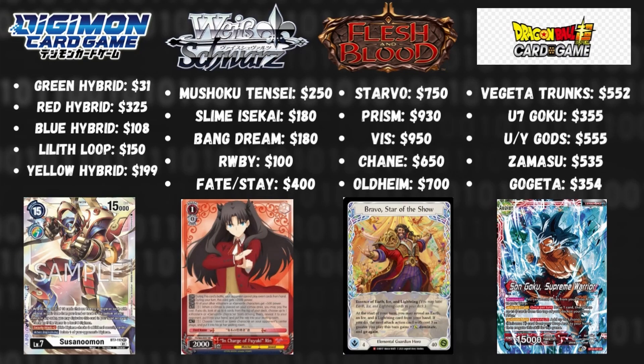Following up, we have Digimon. Digimon is a really weird case because it has a wide variety of decks — we see Green Hybrid at $31 and then Red Hybrid at $325. The reason for that is because secret rares and promos are quite expensive in Digimon, and Red Hybrid happens to feature multiple promos and secret rares. So Digimon ranges anywhere from dirt cheap to relatively mid-expensive. Then we have Weiss Schwartz, ranging from the mid-$100s to high $200s, with Fate on the higher end specifically because of expensive cards like Rin Archer at around $60.